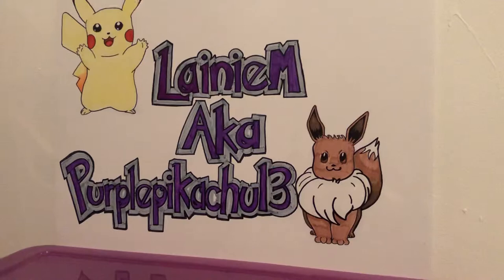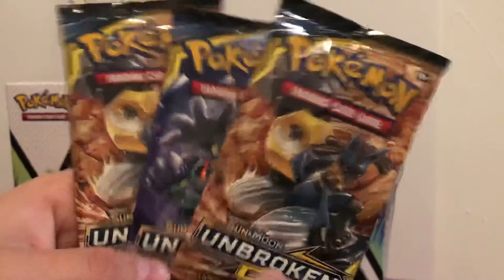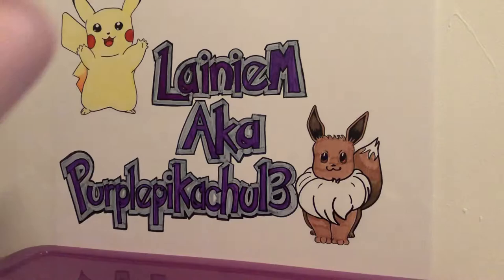Hello everybody, this is Laney M aka PurplePikachu, and today we are opening the new Alola Marowak GX box. We get this lovely card. I also have, in honor of the new release, three Unbroken Bonds card packs and an extra three Team Up packs, because these Unbroken Bonds packs are extremely hard to get anything good from.